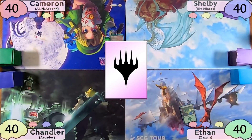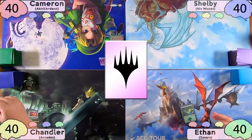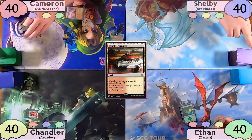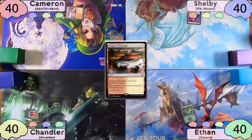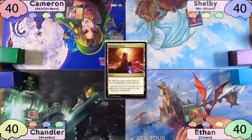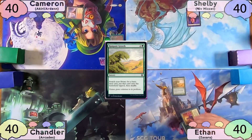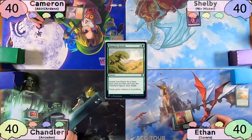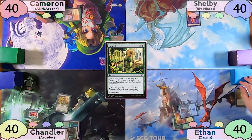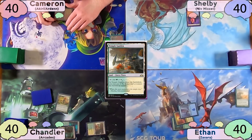It looks like Ethan wins the die roll. He plays a Forest and passes. Chandler has a similar turn — he plays a tapped Breeding Pool and passes. Cameron plays a Temple of Triumph and scrys one to the bottom. The turn is then shipped to Shelby, who plays a Fiery Islet and passes to Ethan, who plays a Command Tower and then casts a Rampant Growth, finding an Island to the battlefield. Chandler plays a Rogue's Passage and then casts Farseek, finding a tapped Temple Garden and then passes to Cameron.